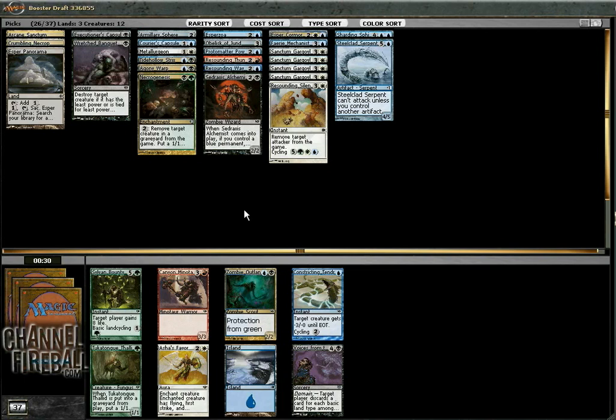So here we actually have an interesting pick. Zombie Outlander is a pretty good early blocker — turns on Cedrax's Alchemist. And Voices from the Void is a pretty excellent discard spell. Voices from the Void has been pretty good for me on the last drafts I did with Cruel Ultimatum — every time I cast Voices it pretty much just got my opponent. On the other hand, I think I'm leaning towards a lot of expensive cards in this deck, so I'm going to go with the early drop.